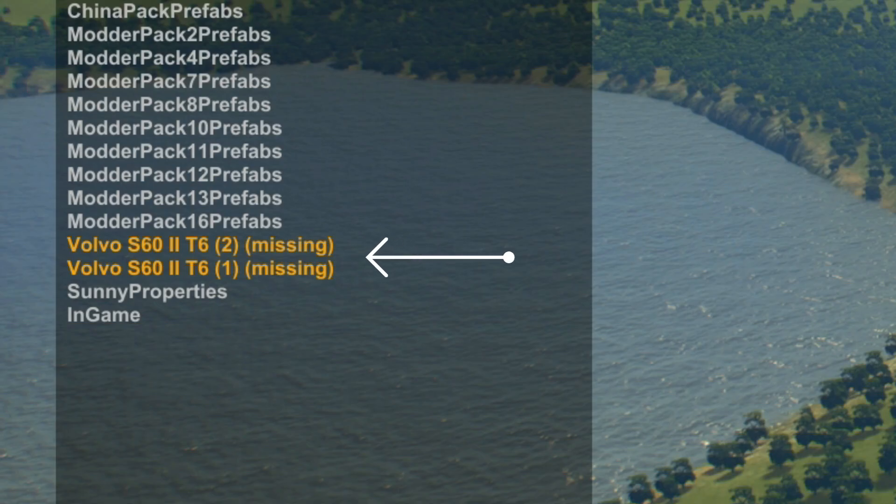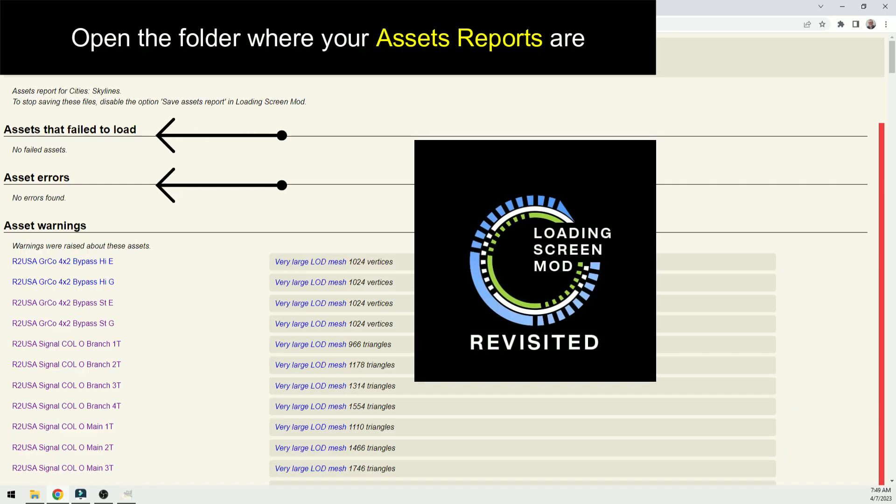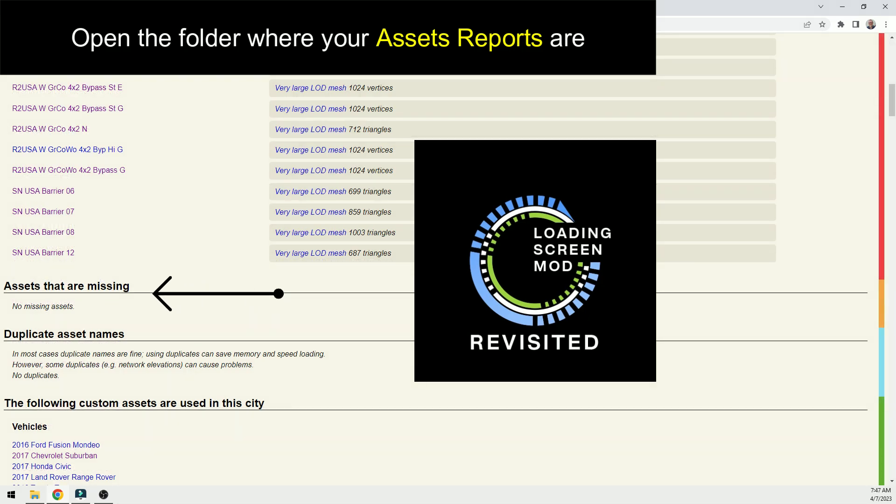Make sure you don't have any missing assets, like the Volvo. Check your asset report from loading screen mod at the top, scroll down and also check assets that are missing, and add those.